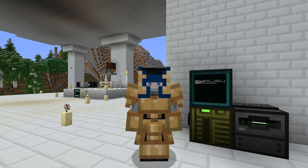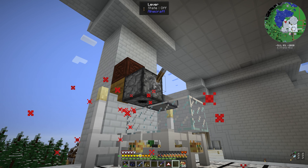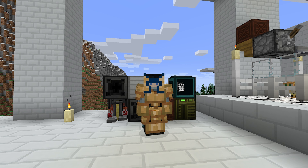Welcome friends! This is episode 17 of my Enigmatica 2 Expert Extended Playthrough Series, and today we will continue what we have started in the last episode, looking into the computers chapter. Specifically, we will look into printers this time, examine some of the cool things they can do for us, learn useful things about Open Computers mod, and progress through several other branches of the questbook a bit.